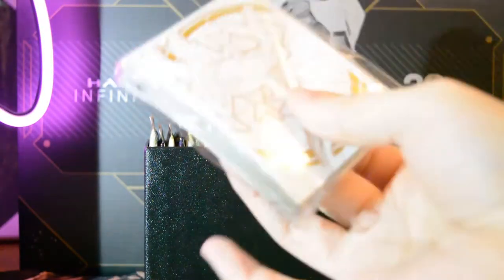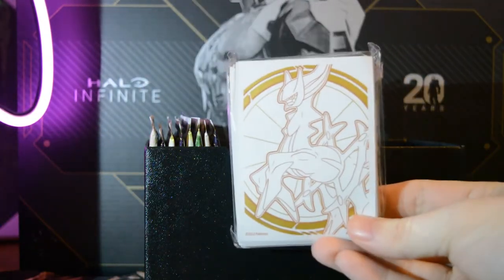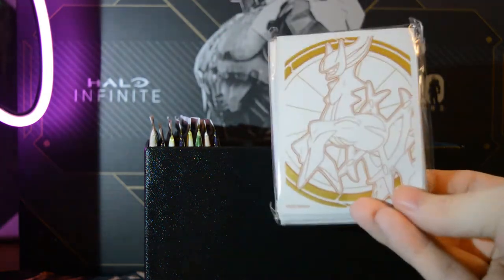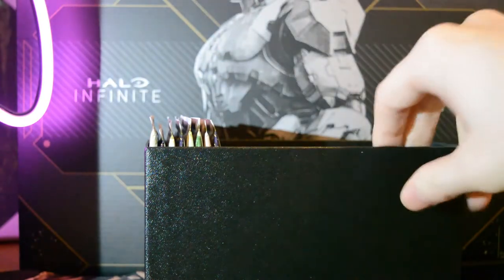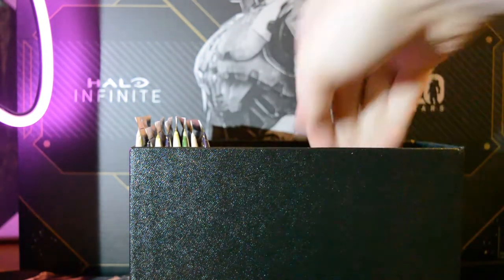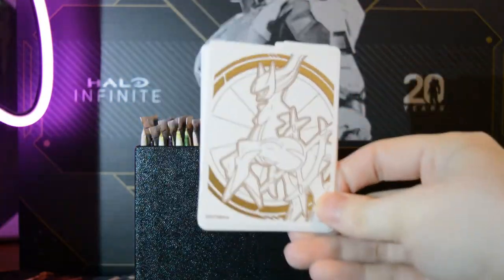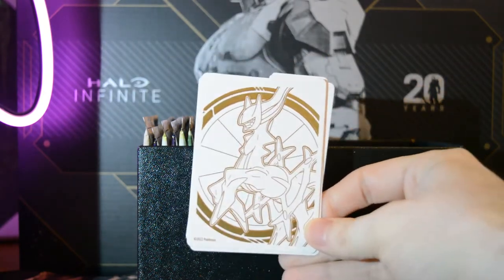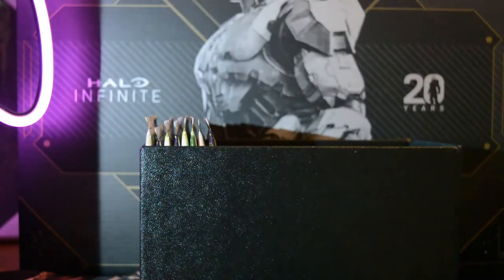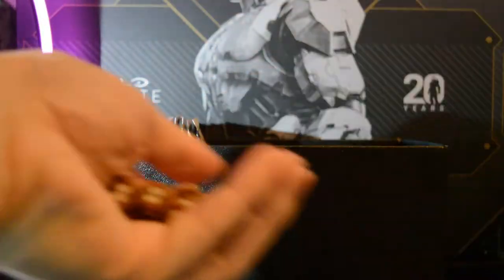We have an absolute brick of energy cards. We have the beautiful card sleeves — look at those! I'm gonna be using these for my favorite hits, for sure. Over here we have the code card, which I'm keeping for myself. We have some beautiful card dividers in there, and we got the dice.